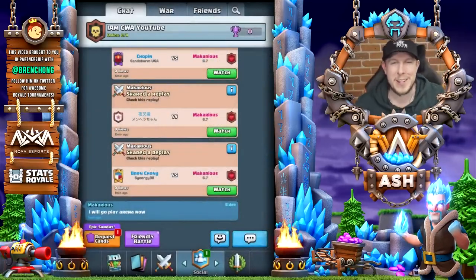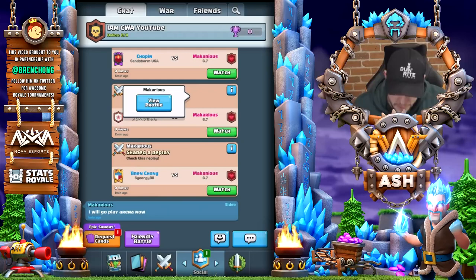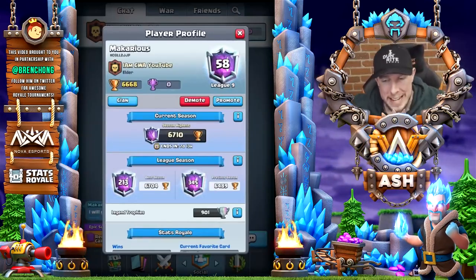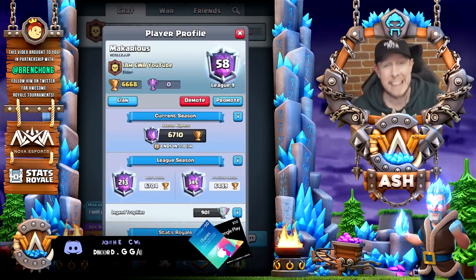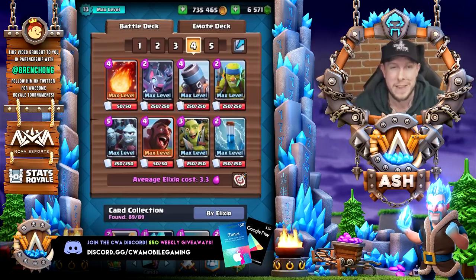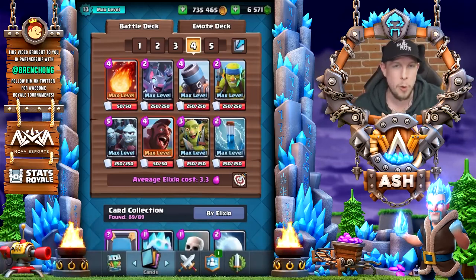Hey guys, what's going on? It's Ash here coming at you today in Clash Royale. Today I am joined by Egyptian Pro Makarius, who you guys can see is 58th in the world right now, just short of 6,700 trophies. We'll try to get it live today playing this deck — probably the most free-to-play friendly deck in the game right now, only two rares, no epics, no legendaries: hog and mortar.